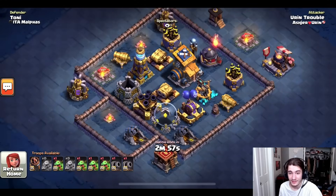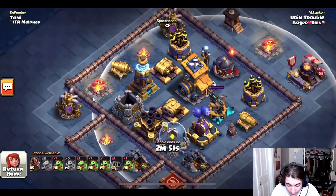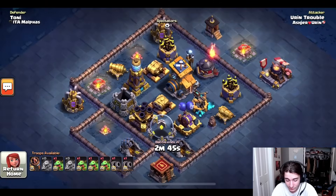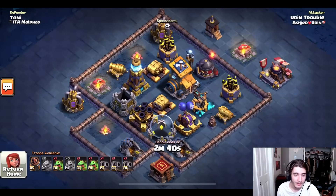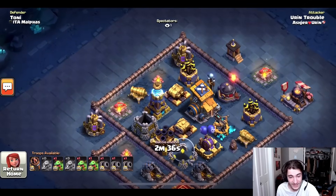Wow, this is a hard base. Look at how much he has to deal with here. He has a mega tesla, the air bombs, a ground expo, and a roaster. This is a really difficult base — you don't usually see the second stage so hard. He's taking on three cannon carts yet again, a very interesting approach. I'm super excited to see what he does with them.